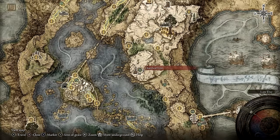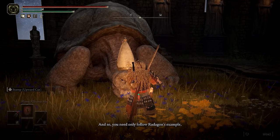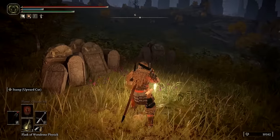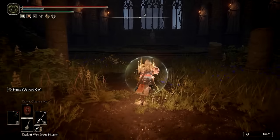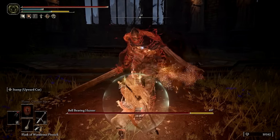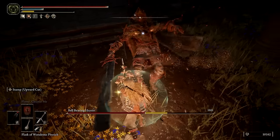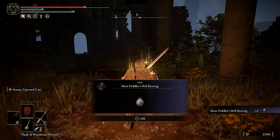You can repeat this process at the Church of Vows. Speak through Muriel's dialogue, pass time until night at the site of Grace, then reload the game by getting up and resting at the Grace once more. Muriel should be gone and the Bellbearing Hunter will appear as you approach the fountain used for absolution. It's a little bit tougher this time around, but shouldn't be too difficult. The hunter will drop the Meat Peddler's Bellbearing when defeated at this location.